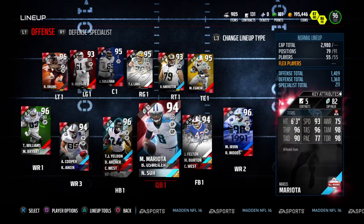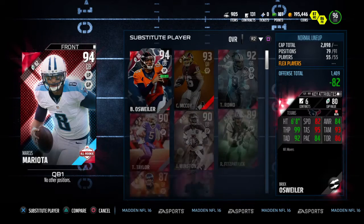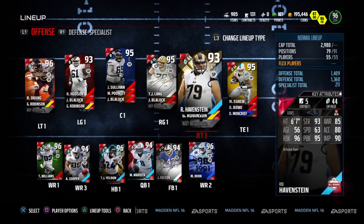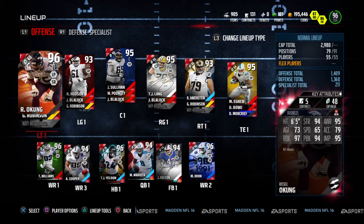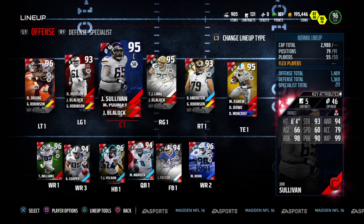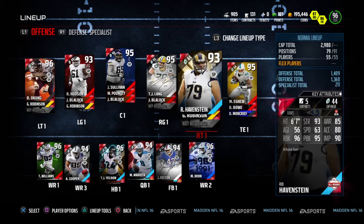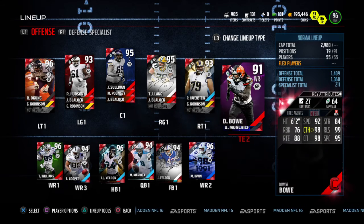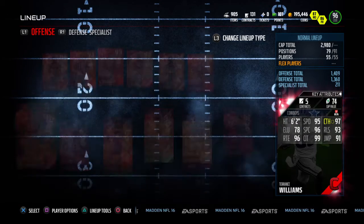I'm not the greatest Madden player in the world, but I definitely want a little bit of an advantage in the run game. This guy is going to bolster our run game. Look at this — Okung is going to go from a 97 run block to a 99 run block, Hudson is going to have 98 run block, Sullivan is going to have 100 run block, and Havenstein is going to have 98 run blocking. Not to mention Ignew's going to pop up to 80 run block, and Bo is going to have 79 run block.